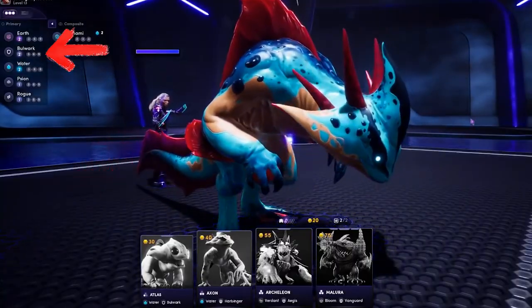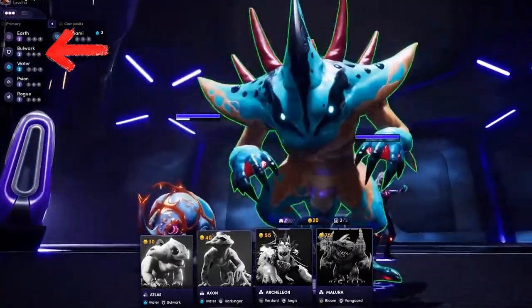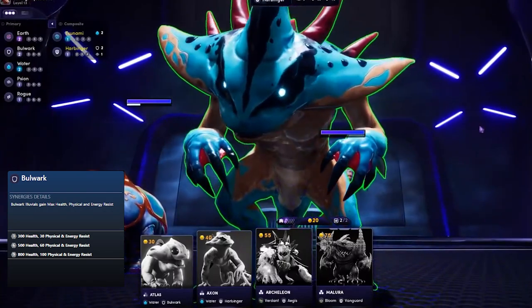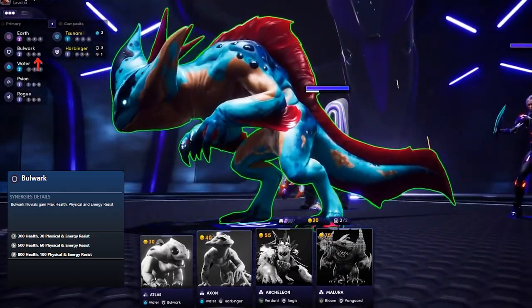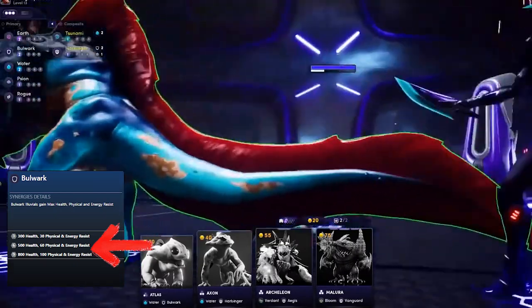I will explain the differences a bit later, but first I need to properly explain how classes work in the Autobattler. The classes give in-fight bonuses that strengthen the overall power of the concerned Illuvial. For instance, if you want to benefit from the bonus defensive stats from Bulwark, you will be forced to field at least 3 Bulwark units. If you field 6 or 9 Bulwark units, you gain even more bonus stats for all concerned Illuvials.